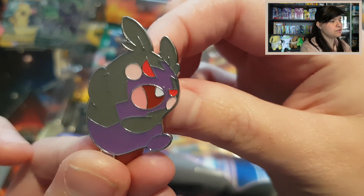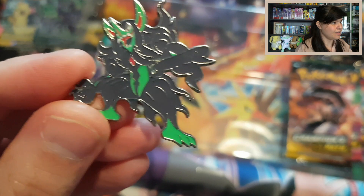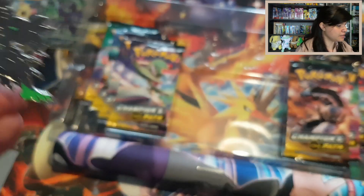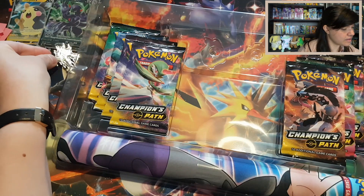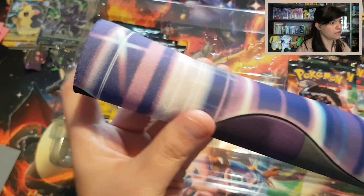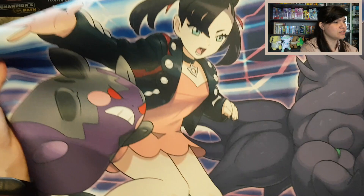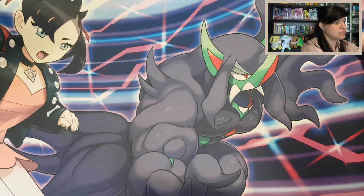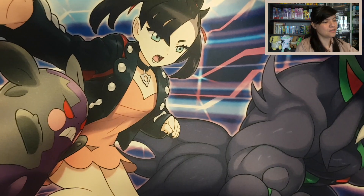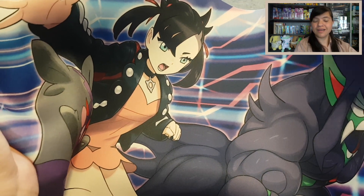Then we have this beautiful Hangry Morpeko pin. And the next one is this Grimmsnall V promo — I really like this Grimmsnall V promo. I can already see the beautiful mat. Oh, that looks really cool! That is really cool. So I think I'm going to use this mat in next videos of opening up a Champion's Pad.